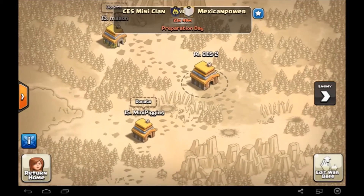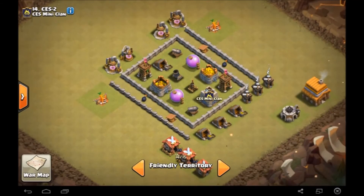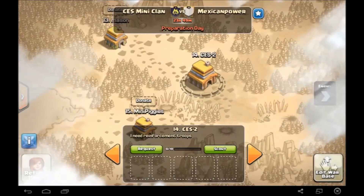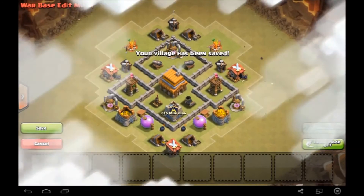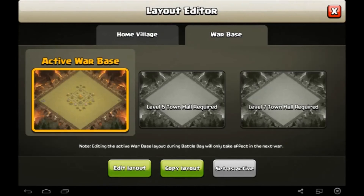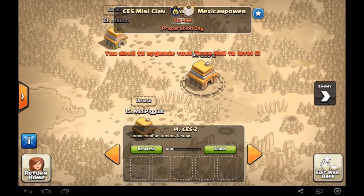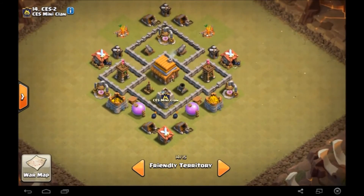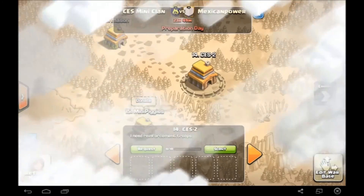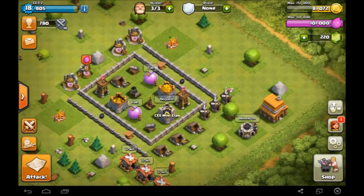I'm going to quickly show you I've done my war base now. After a bit of confusion finding it — there we go, save. That's it. So we can see it here, bit of a sudden teaser. So let's go back to base and see what we have to upgrade.